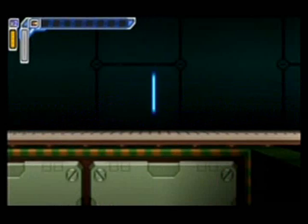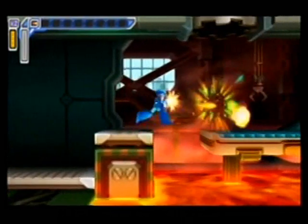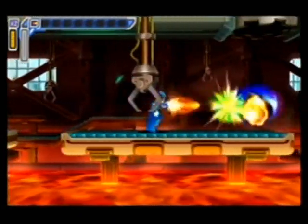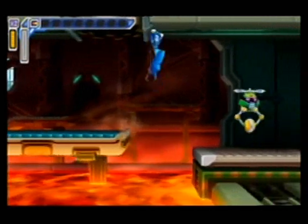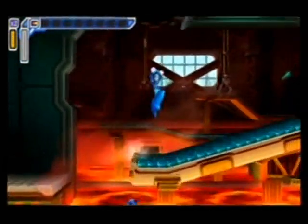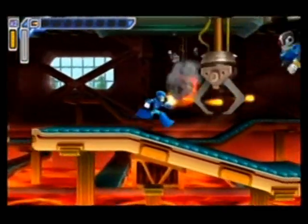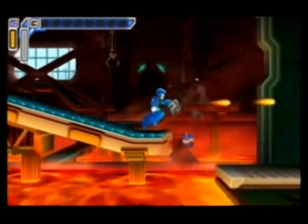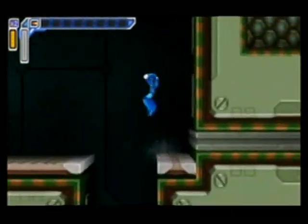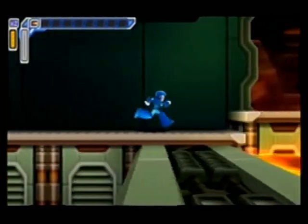For the most part this is a pretty decent remake of Mega Man X, but like the Vile boss fight we just saw, they have tweaked and changed a few things here and there. For example, the dash upgrade that you find in the Dr. Light capsule is no longer at Chill Penguin stage. They have switched the Dr. Light upgrades around a little bit, so now it's in Flame Mammoth stage — and that's why I'm playing Flame Mammoth first. Not only is he an easy maverick to take on first, but I want to be able to dash immediately.